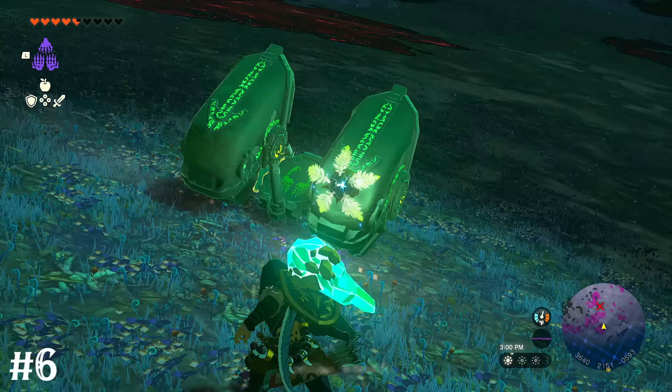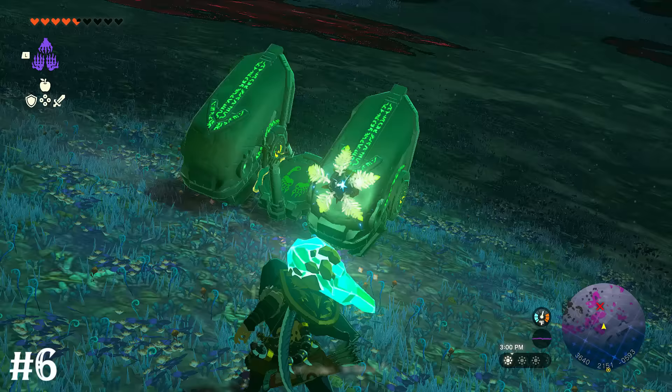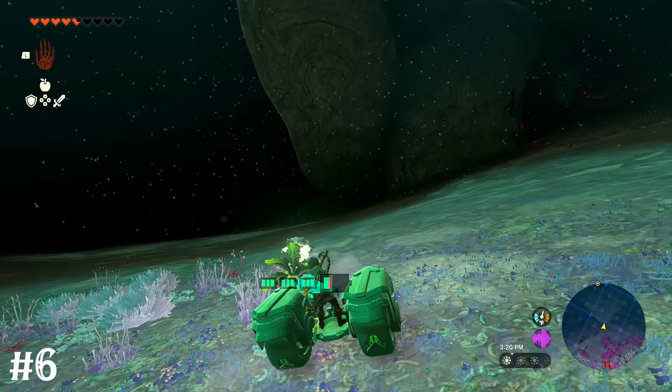In the darkness of the underground region, try putting a giant bright bloom seed on the front of a vehicle. That'll automatically illuminate a large area around you while you explore, saving arrows and bright blooms.